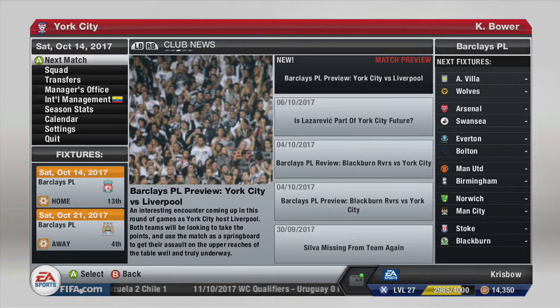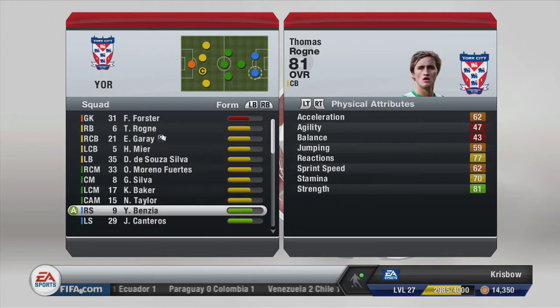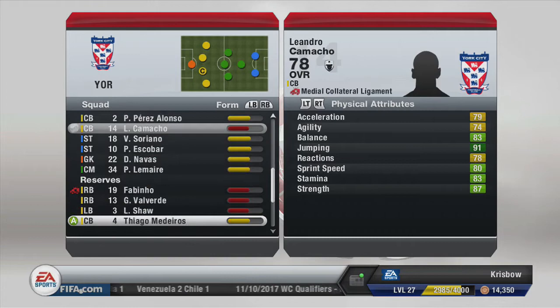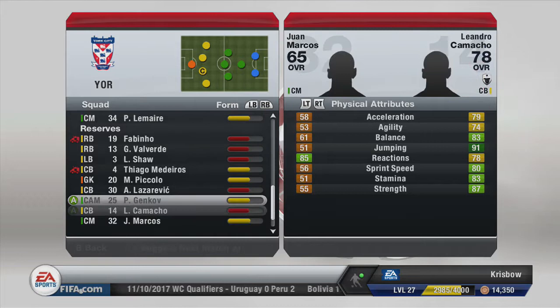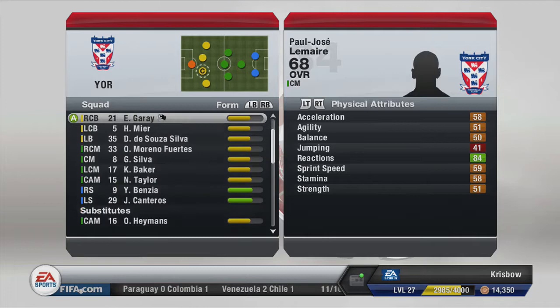Hi guys, Chris here, we're back again with another episode from my York City career. Quickly checking the squad out ahead of this game coming up — I believe it's against Liverpool. Form is looking okay for most of the players. Forster is still seriously in need of some clean sheets; he needs them to get his form up. We're going to bring Mattox on to the bench. Other than that the team's not looking too bad. Our defence is okay — it's good enough, has medium form, whereas what's on the bench and in the reserves is borderline.